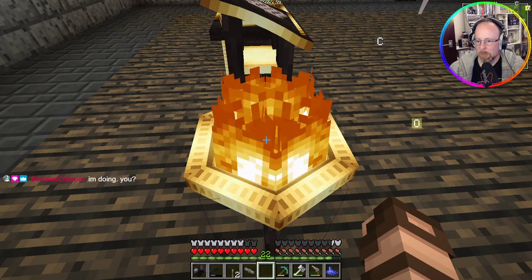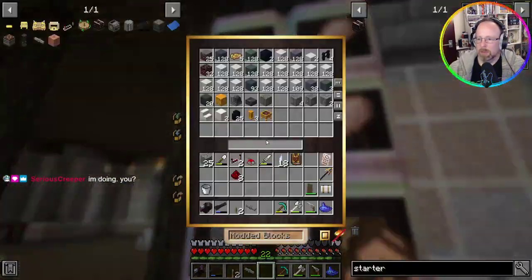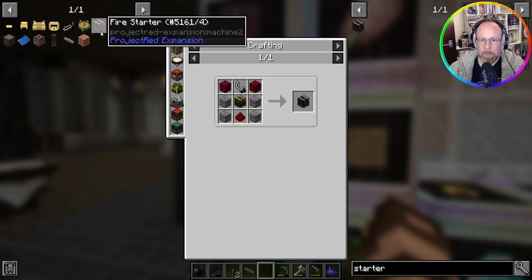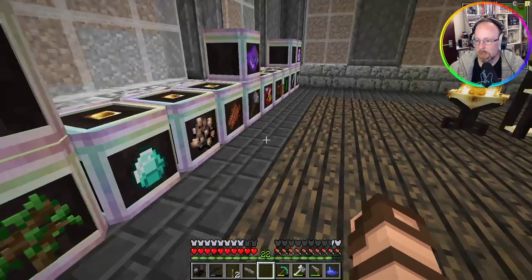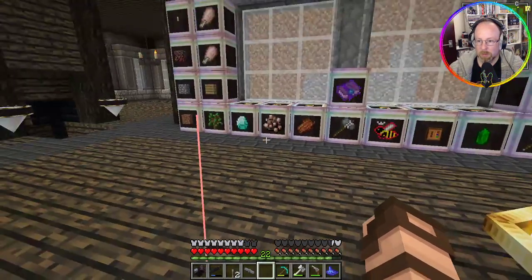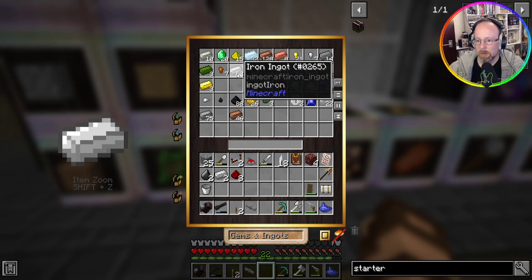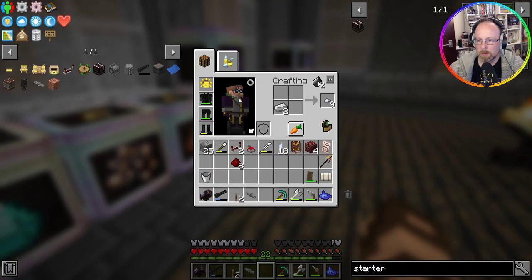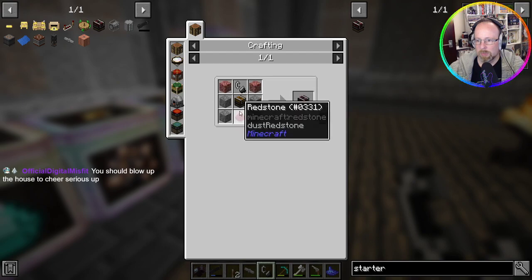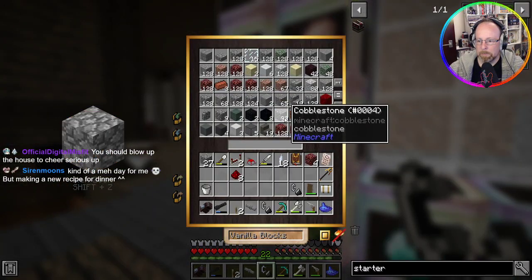What do I need for this thing? Another rack — actual netherack though. Two, three, four. Four, two flint and steels. And iron ingots — two made — and then four cobblestone, eight cobblestone, two redstone.